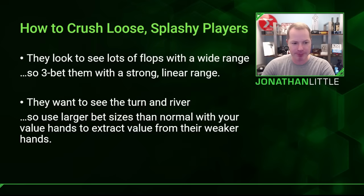Let's discuss how to crush the loose, splashy players — players who look to see lots of flops with a wide range. They want to call a whole lot and see if they can make a good hand. Against these players, you want to 3-bet with a good, strong, linear range. Normally in position you'd 3-bet a polarized range, but against these players, 3-bet with just strong hands because they're going to call with all sorts of stuff you dominate. Also, since they want to see the turn and river very often, in spots where you'd normally use a small continuation bet size, you can use larger sizes with your value hands to extract more money from their bottom pair or gutshot straight draw calls.